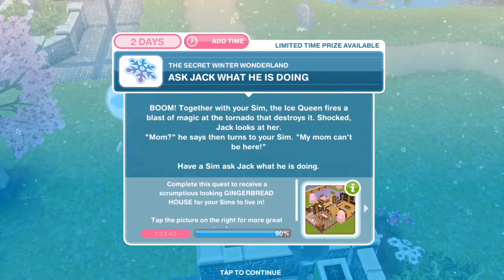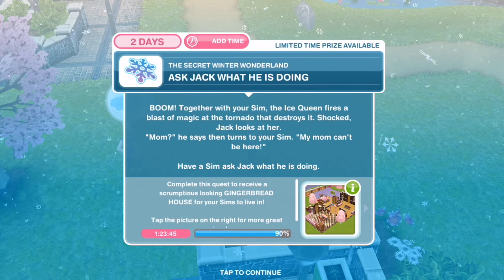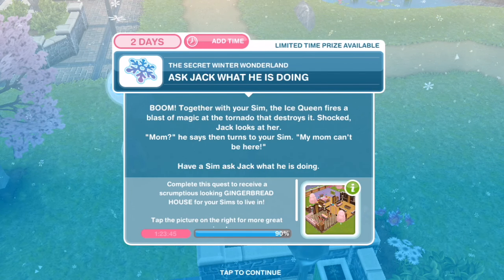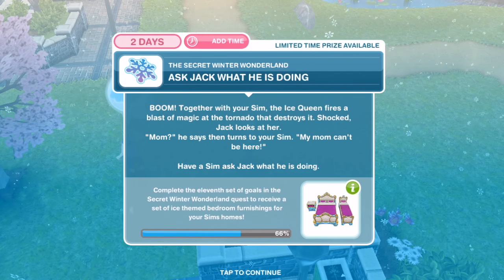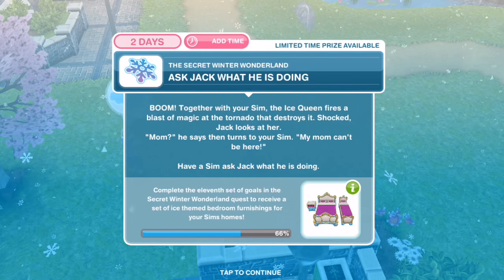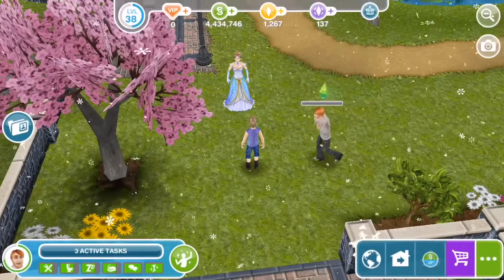Ask Jack what he is doing. Together with your Sim, the Ice Queen fires a blast of magic at the tornado and destroys it. Shocked, Jack looks at her — 'Mom?' he says, then turns to your Sim: 'My mom can't be here.' Have a Sim ask Jack what he is doing for five minutes.